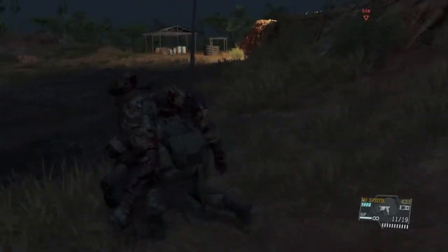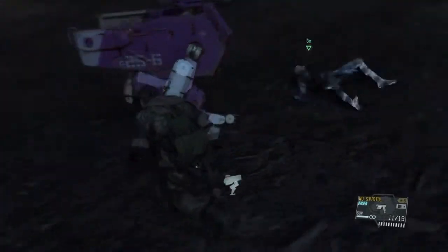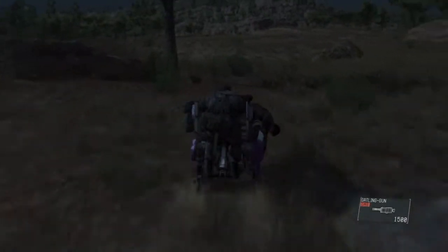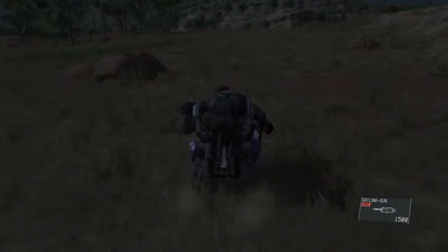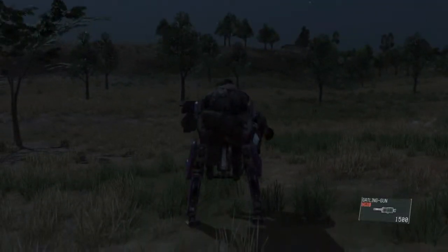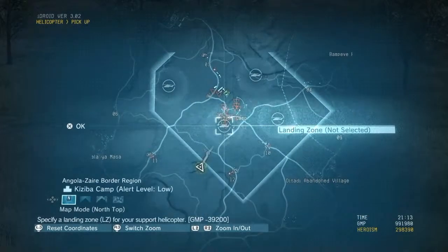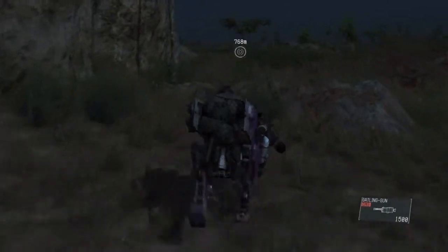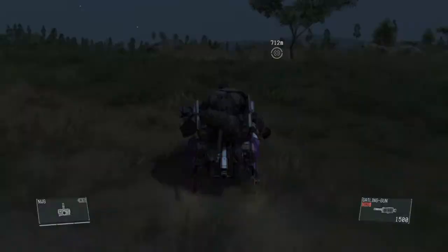Now you're going to want to call in the helicopter. I put this guy down so I can get on D-Walker — D-Walker will just pick him right up. I thought about calling in the helicopter close by but decided to call it a little further away so it doesn't get spotted. I tried going out of the hot zone first but realized you can't do that, so I just called in the helicopter where I was. That's what I was trying to do — hoping it would work, but it didn't.